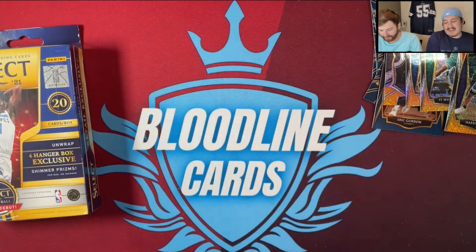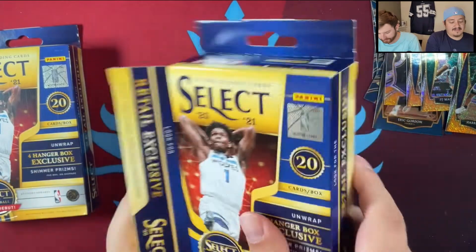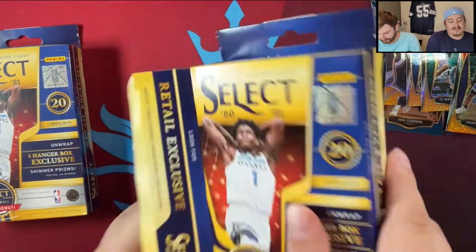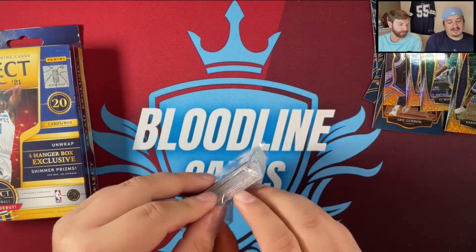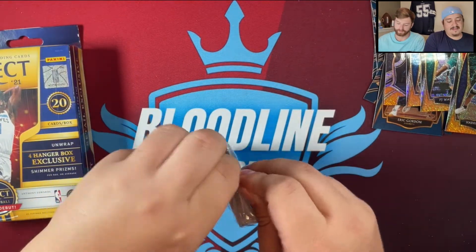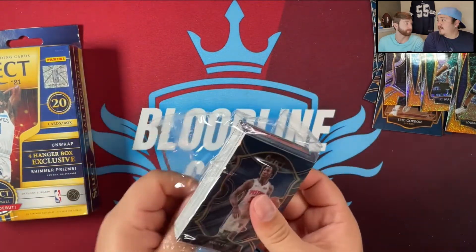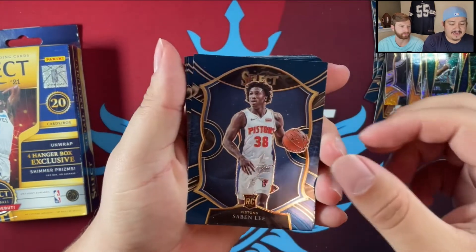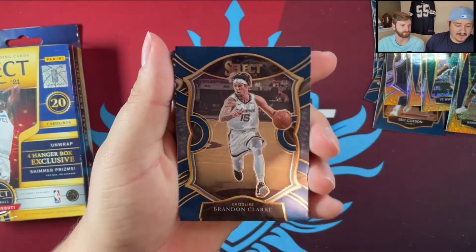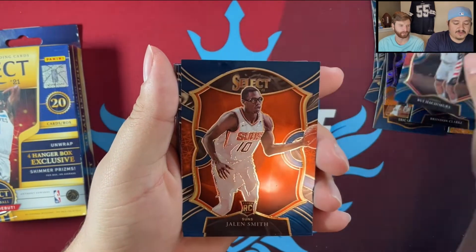Let's go ahead and get into our second hanger. Lots of rookies — you can see through the clear packaging they have. Looks like Sabin Lee is on the front. Sabin Lee concourse, Brandon Clark, Jalen Smith.